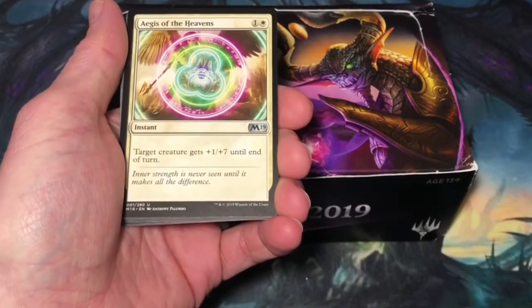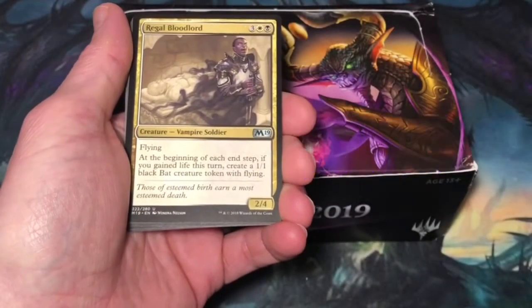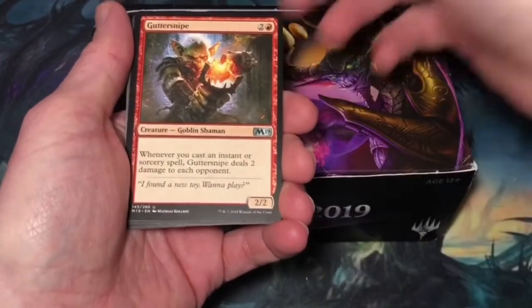First uncommon is Aegis of the Heavens, Regal Bloodlord, and Guttersnipe.